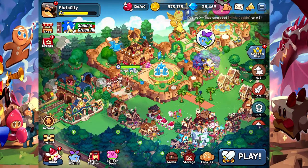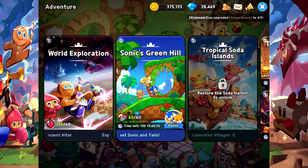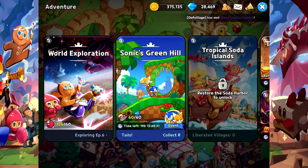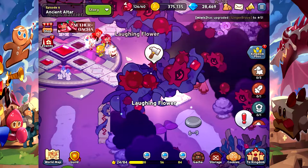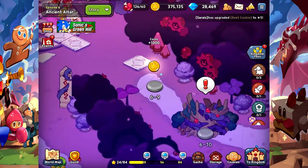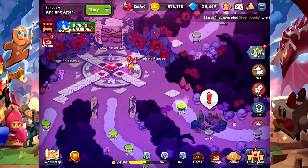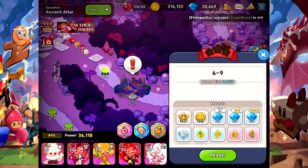Welcome back everybody to a brand new video here, joined with your host Kingdom in the Cut. Today I felt like playing some story mode. We received the Tropical Soda Islands — we're at 375k coins, 28k crystals. I haven't really played the Sonic Green Hill yet because we need a team power level of 100k. Like always, let's get to it — we're on stage six. Last video I was on stage three or four.